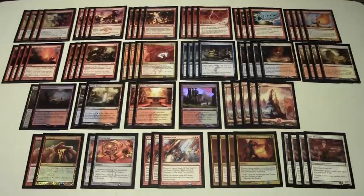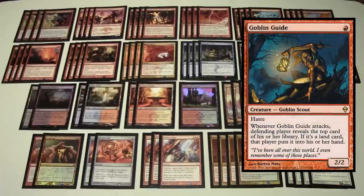Our first creature is Goblin Guide — a typical card you'd expect in pretty much every mono-red or red burn variant. It's a 2/2 for one red with haste. Whenever it attacks, your opponent reveals the top card of their library; if it's a land, they put it into their hand. That's the only downside, but being able to hit your opponent on turn one for two damage and keep swinging every turn is still very powerful.